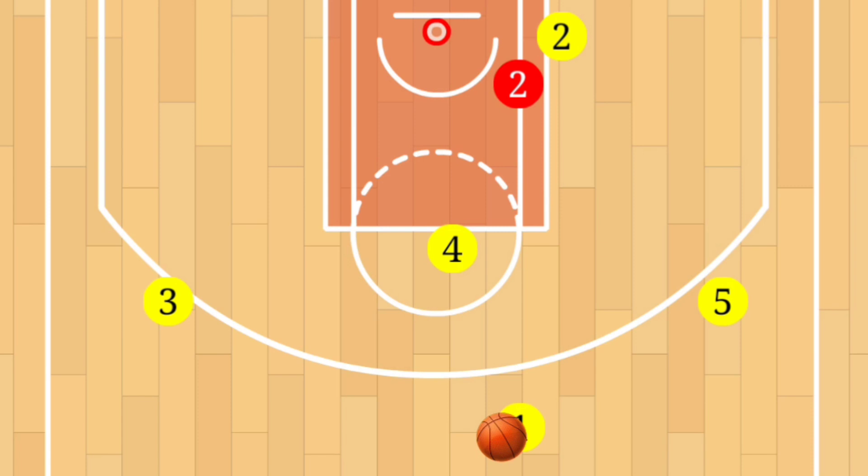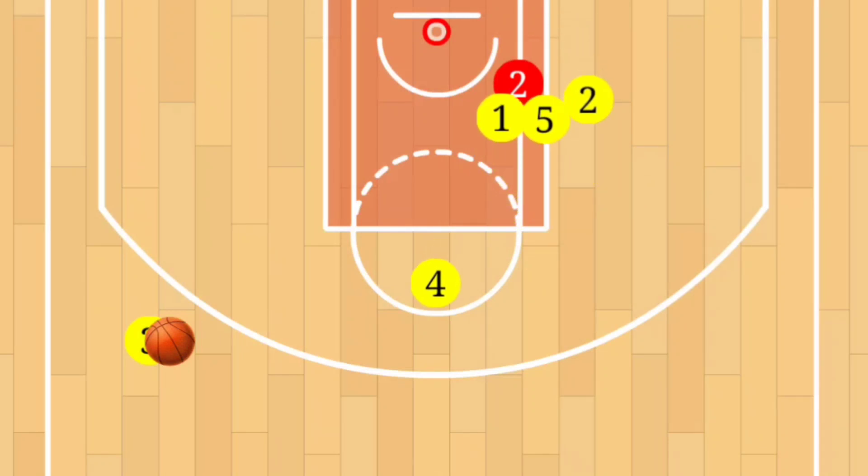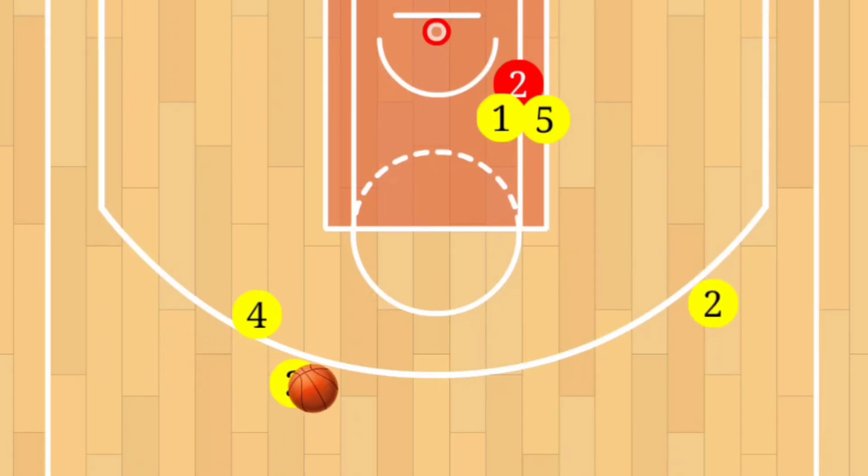So let's take a look at how Play 3 plays out. Player one will dribble and pass to player three. At that point, both one and five will go down to set a screen on player two. That's going to free up your player two. At the same time as two is coming up, four will go set a pick right here for player three. If that open long-range shot isn't there, you can do a pick and roll with player four right here.